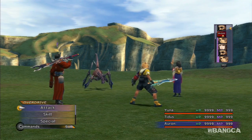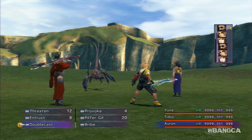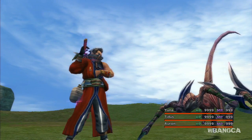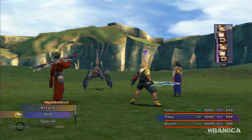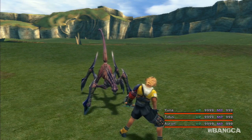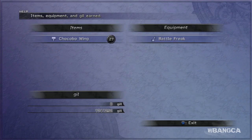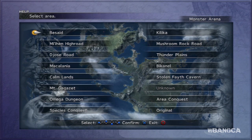You want to bribe him. 180,000 Gil is how much you want to pay him. When it doesn't work and you miss, you want to do it again but give just one Gil. Keep giving him one Gil until he leaves. There we go — we got some Chocobo Wings. That is one way, after you unlock the Cactor King.